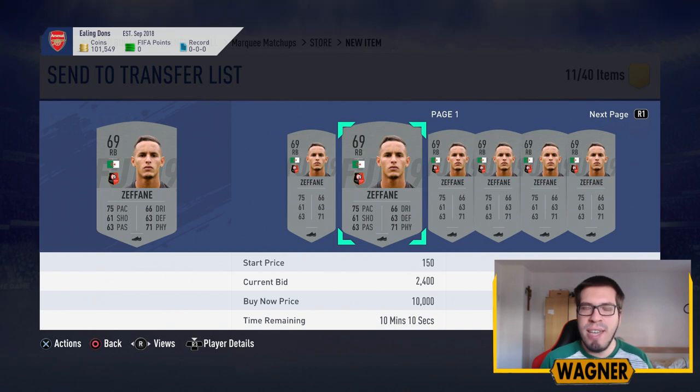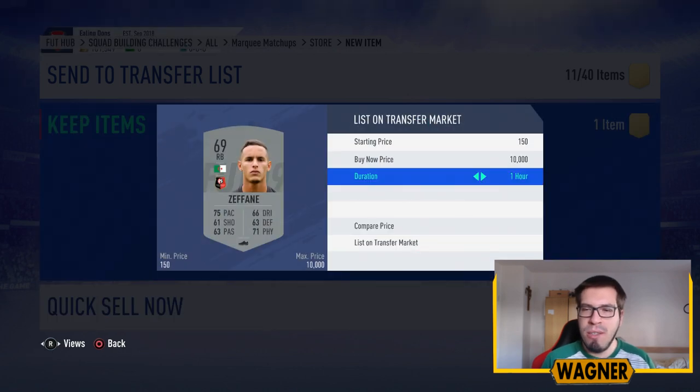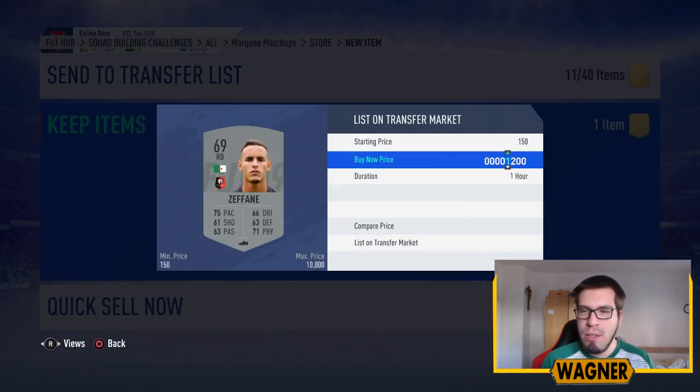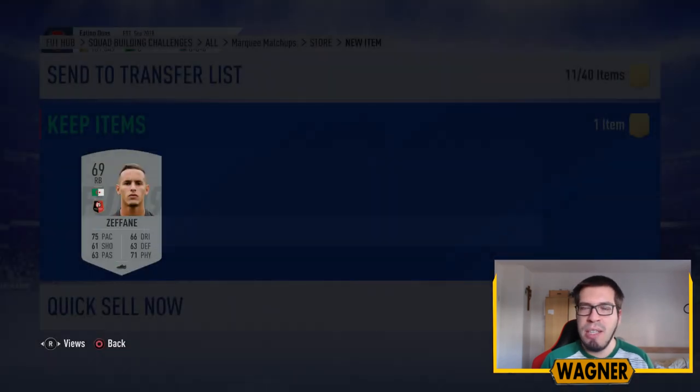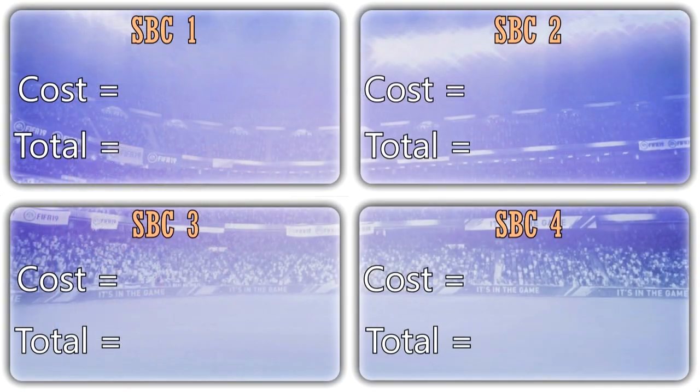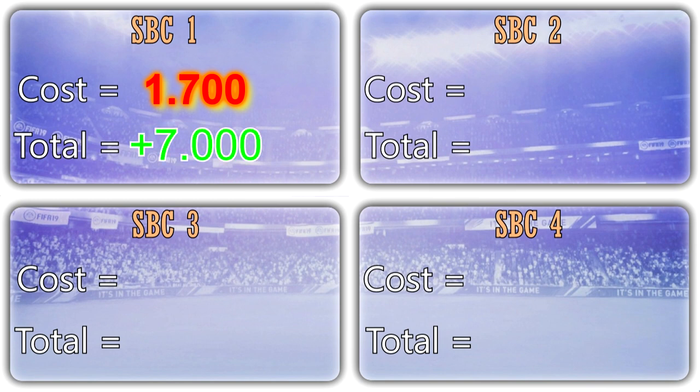Also this other guy, again from the same club, has a current bid of 2,400 on him, so we put him on the transfer market for 2,600 coins. Boom — we made profit in our first pack! Overview of the first SPC: the squad costs 1,700 coins, we got back 8,700 coins from the pack, which means we already made a profit of 7,000 coins.